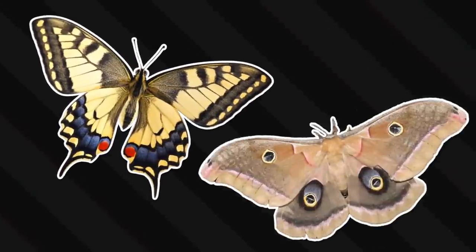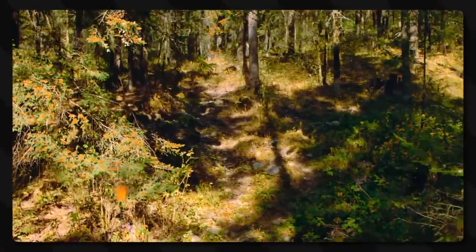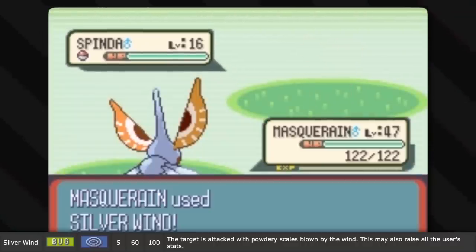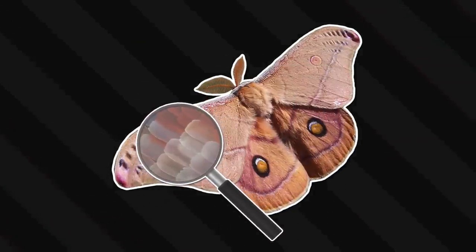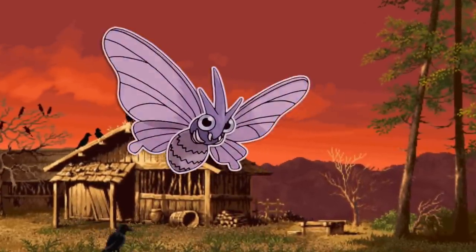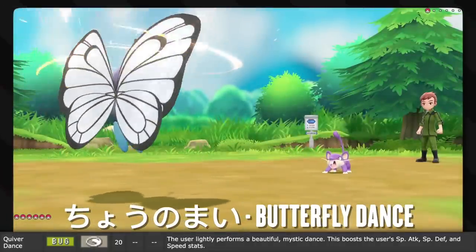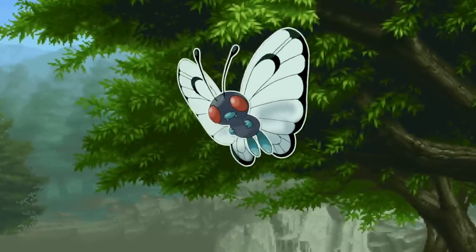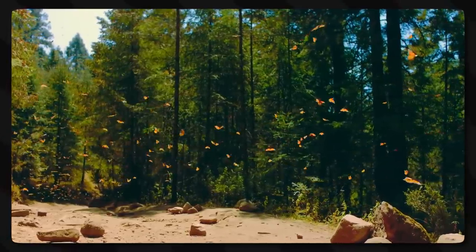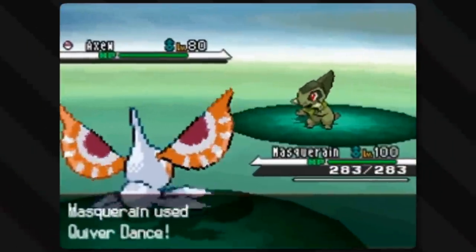There are a bunch of bug-type moves regarding butterflies and moths. Silver Wind — the target gets attacked with powdery scales blown by the wind, which may also raise the user's stats. Moth and butterfly wings are actually made of tiny little scales, and shedding those old scales could help them in battle, making them more agile. Quiver Dance — called Butterfly Dance in Japanese — has the user lightly perform a beautiful, mystical dance, boosting special attack, special defense, and speed stats. Butterflies across cultures are seen as mystical, beautiful symbols of hope and new life, so this power is innate to them.